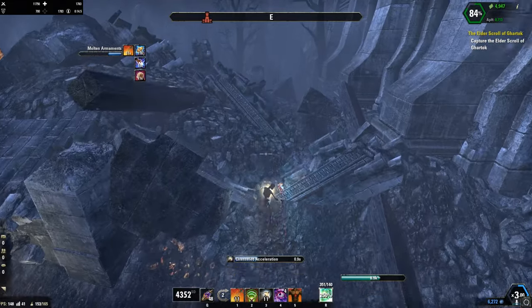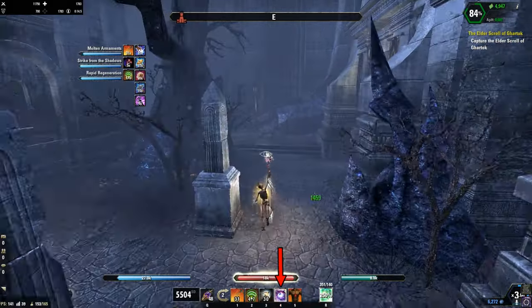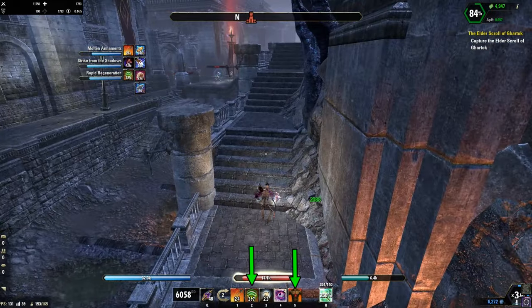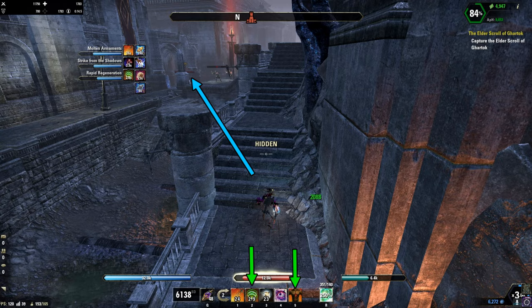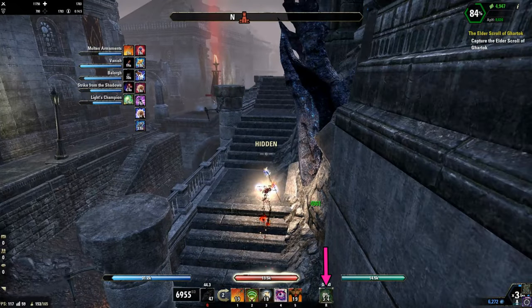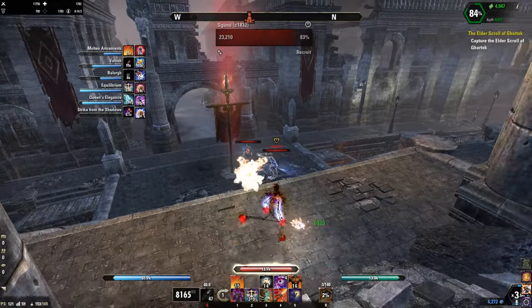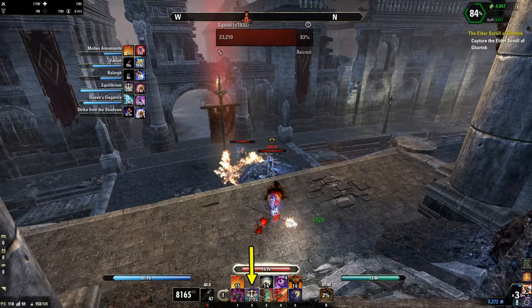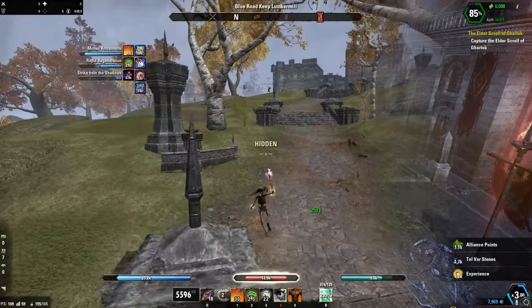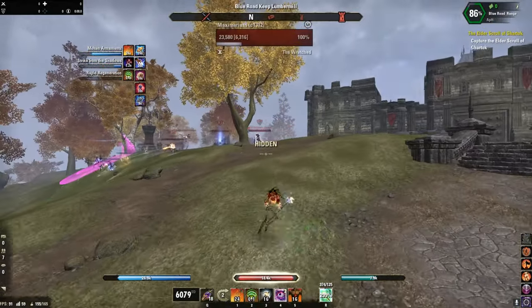Let's talk about the rotation. Keep up Caltrops, Acceleration, and Molten Armaments. Use Simmering Frenzy and wait at least around 10 seconds. Heal yourself with Rapid Regeneration and Dragon Blood. Pick your target meanwhile, then use the Restoration Ultimate and Spell Champion. Wait another 5 to 6 seconds afterwards, swap to your front bar, fully charge a heavy attack, and use Equilibrium immediately after. And there's your target. If something is unclear, type your questions down below — I'll try to answer them as fast as possible. Big thanks to Strapsys for the nice idea, and now enjoy the gameplay footage.